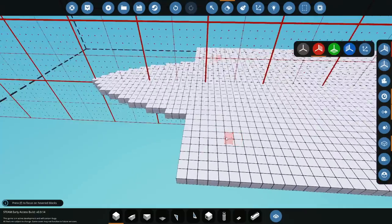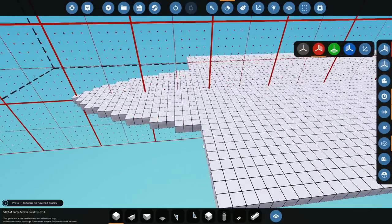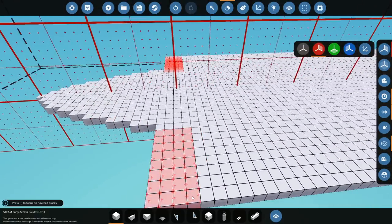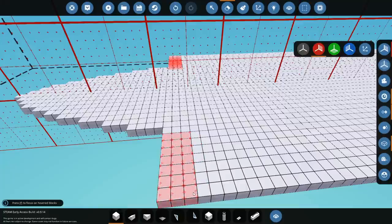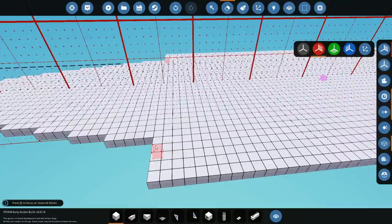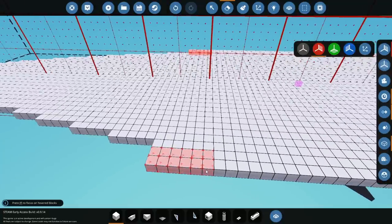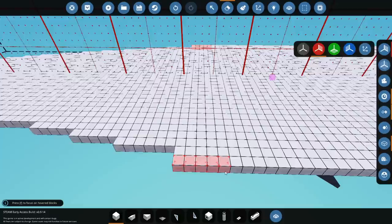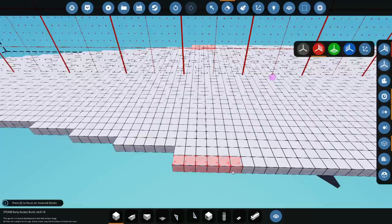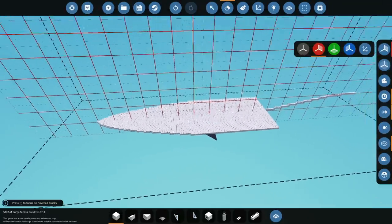Oh look at that! So we got three of those, three of those, then we go to four — three times at four — and then we go to five because we got three of those, then six of course. So that's kind of what it's going to look like. The back bit looks a little bit weird going up like that, but I guess that's fine — because it's not actually going to look like this in the end anyway.